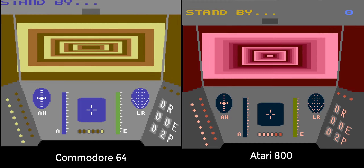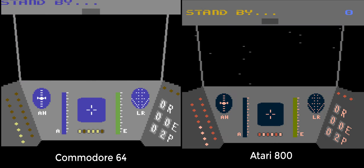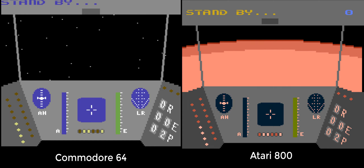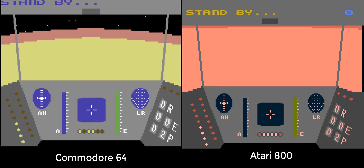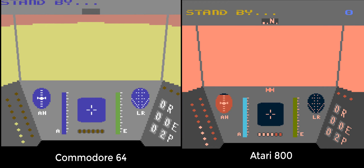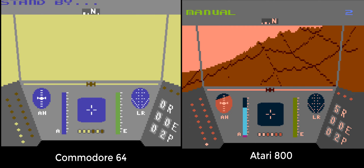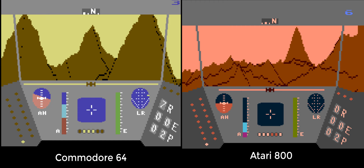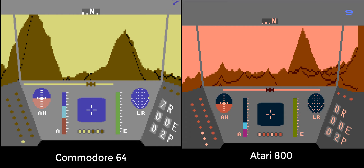The second game is Rescue on Fractalis. Again, the C64 is on the left and the Atari is on the right. One thing that the Atari does have over all the 8-bit machines — maybe not the Amstrad, I'm not quite sure — is it's got a really, really nice colour palette. It can display more colours on screen, and for some games, when you've got metallic-looking things, the graduation of colour just looks a bit nicer.